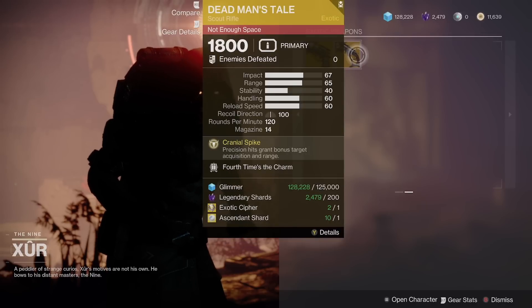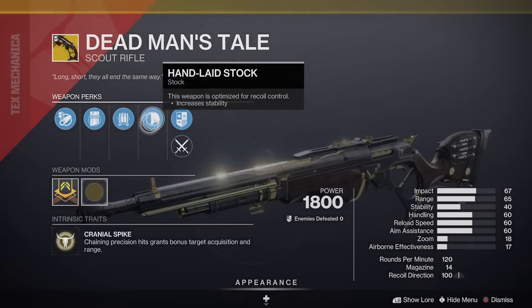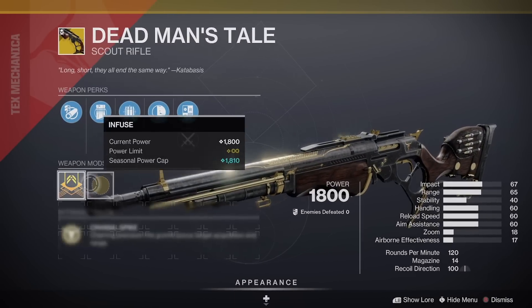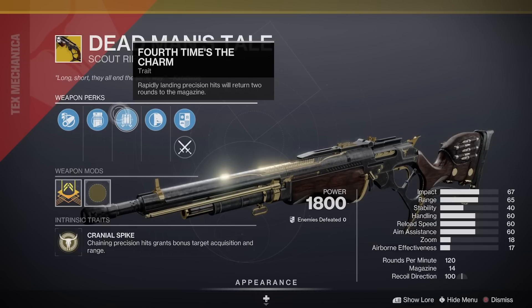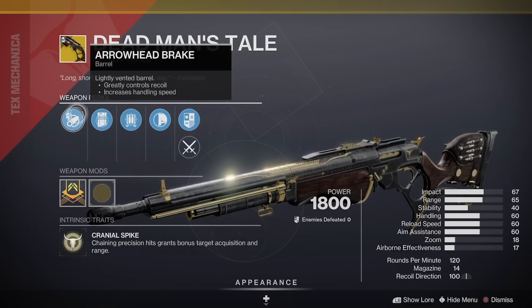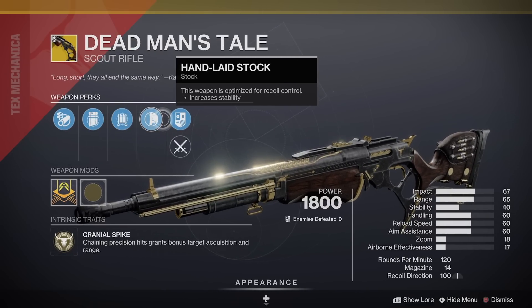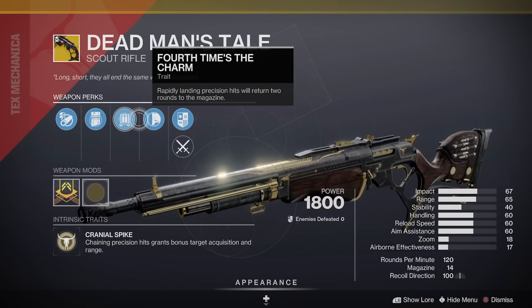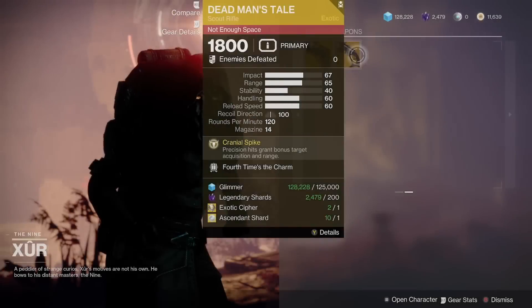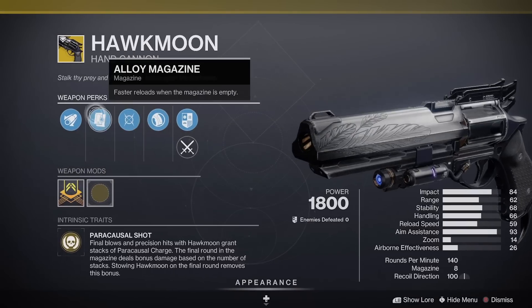On the Exotic Weapons page, we have a Dead Man's Tale with Four-Times-a-Charm. Not a terrible one — maybe not Vorpal, but still not a bad perk. Of course, this will eventually be a craftable weapon; I believe it's leaving Xur next season. We also have the Hawk Moon with Moving Target, Textured Grip, Alloy Magazine, and Extended Barrel — actually a very decent PvP roll.